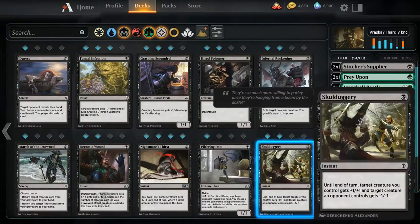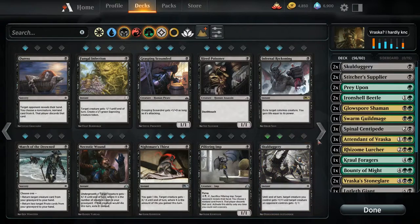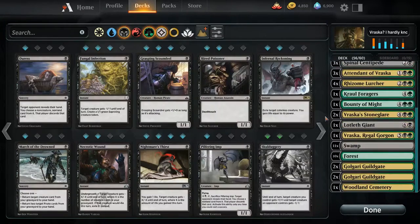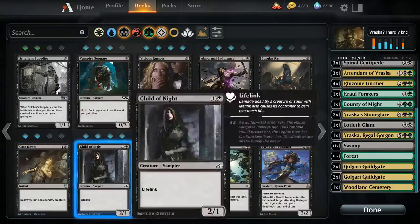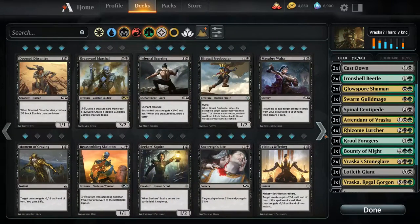We could do skullduggery — I've always found it to be a pretty good combat trick, at least in limited. How about those vicious rumors? Forget them. Cast Down? Yeah, we want removal.